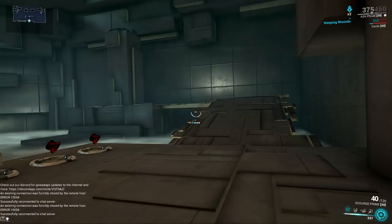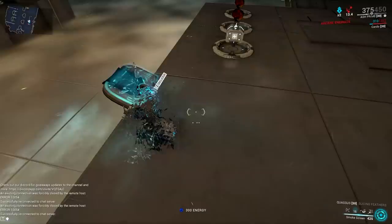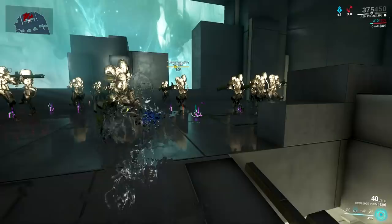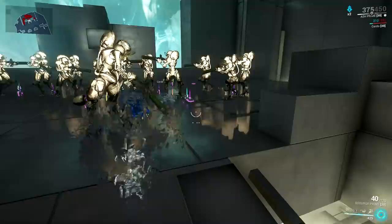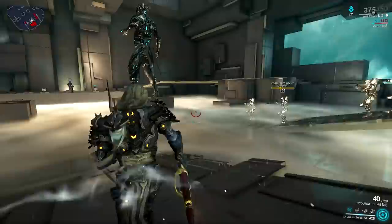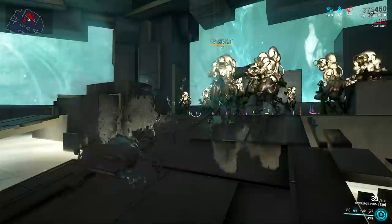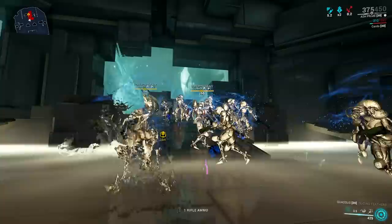But is it enough to make the ability good in terms of DPS? Not really in my opinion. The main point of using Ash's first ability is to remove all of an enemy's armor using his Seeking Shuriken augment. In the past, this was Ash's strongest tool and why players loved him in level cap missions like endless survival. Using the Seeking Shuriken augment, Ash can fully strip armor from any enemy with only 143% ability strength. It works great on bosses, especially in sorties — a good example is Kela de Thaym, whose armor Ash can strip for easy kills.